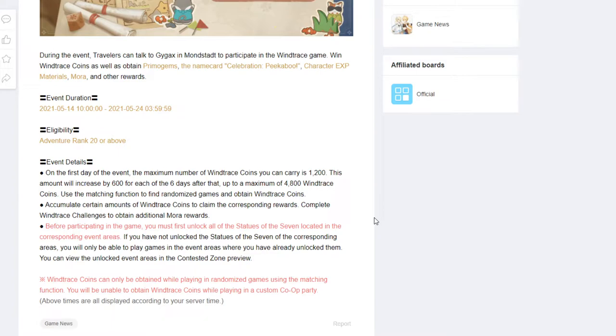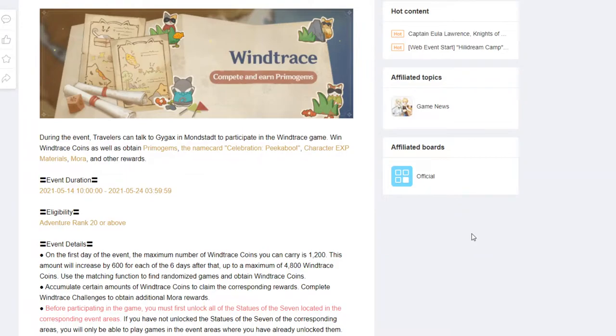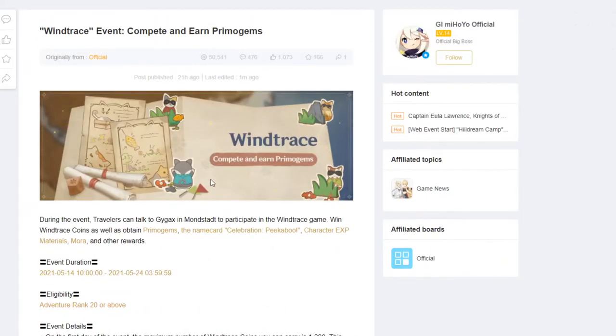Wind Trace Coins can only be obtained while playing in randomized games using the matching function — you cannot obtain them while playing in a custom co-op party. So that's unfortunate; you can't do a custom co-op lobby with friends. It would have been great to do this with friends, but you're doing this by yourself.